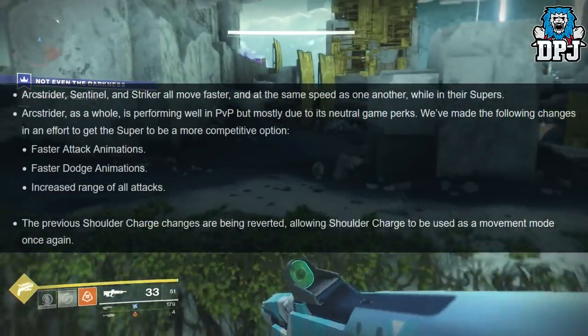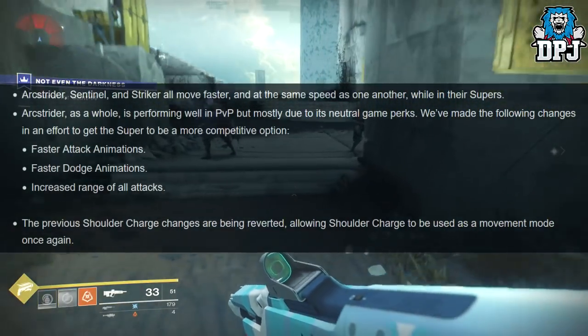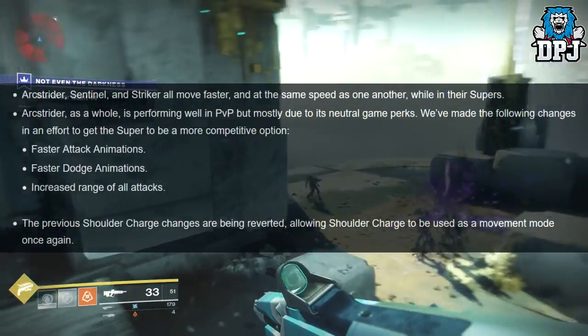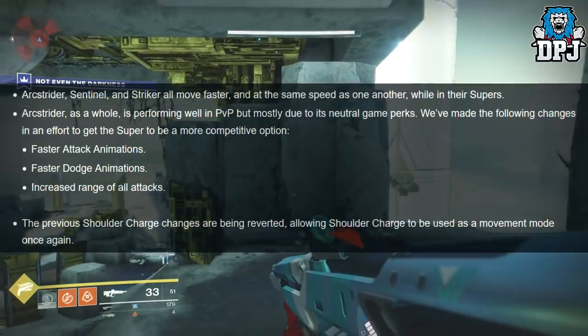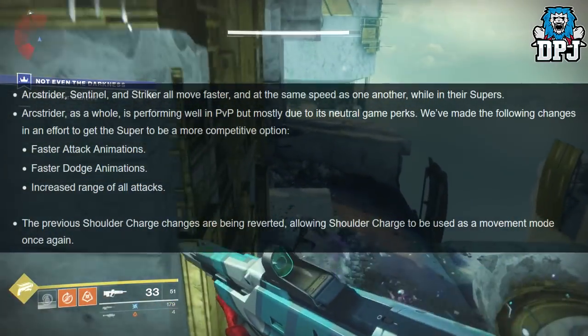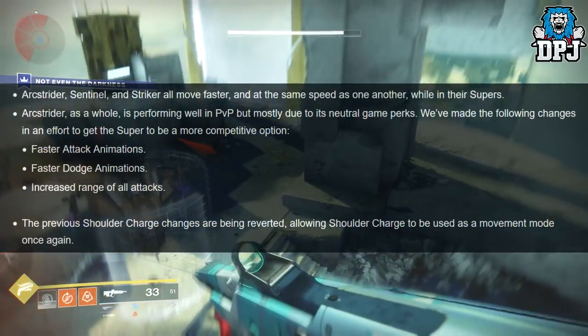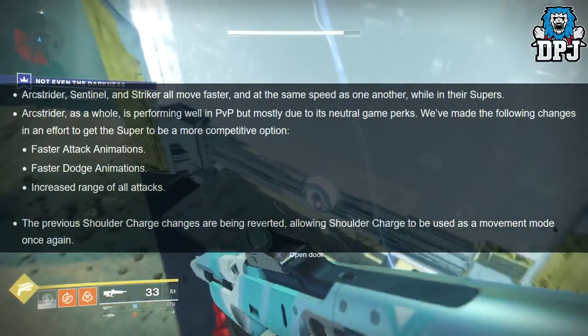Arcstrider, Sentinel and Striker all move faster and at the same speed as one another while in their supers. Arcstrider is performing well in PvP but mostly due to its neutral game perks. Changes were made to get the super to be a more competitive option: faster attack animations, faster dodge animations and increased range of all attacks.